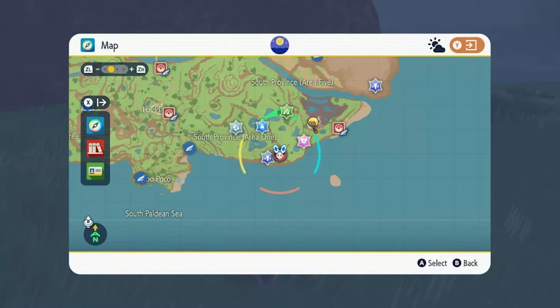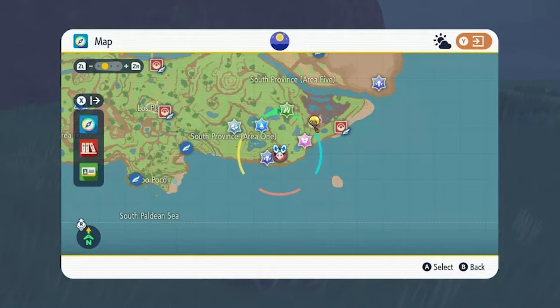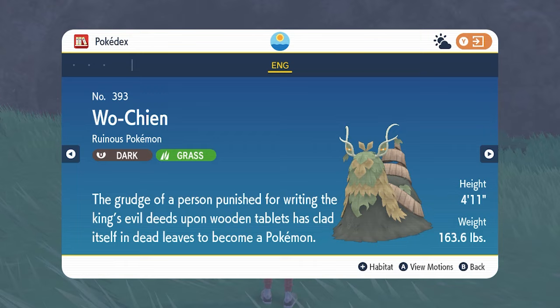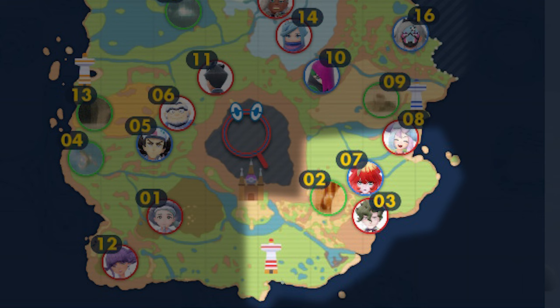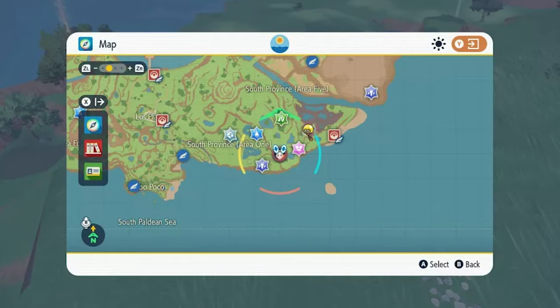The Grass Wither Shrine is found on Paldea's southern coast, against the cliff wall on the stretch of land between the Poco Path Lighthouse and the beachside Pokémon Center at the bottom of South Province Area One. Inside you can find Wo-Chien, a Grass and Dark type snail with sturdy Special Defense and the day-ruining move Giga Drain. To get inside, you'll need to find the purple-tinted ominous black stakes, all located in the lower-right corner of the map.